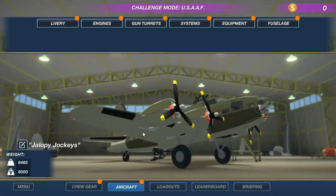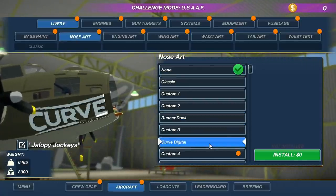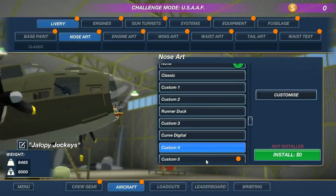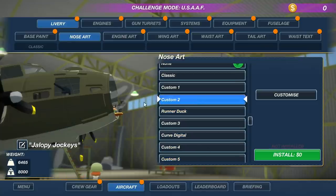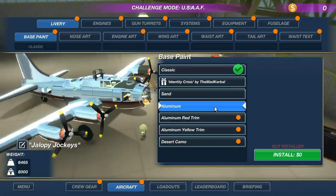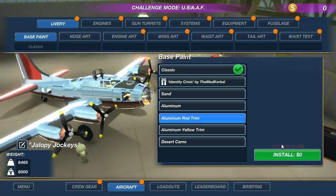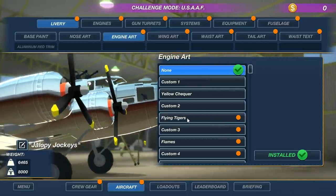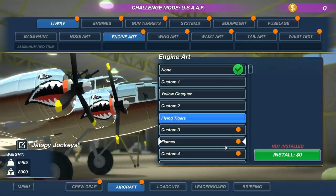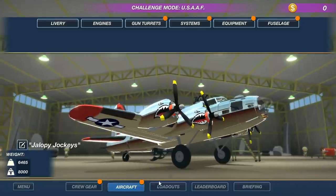We've got to get some money in the challenge mode. Look at that bomber right there. We've got some upgrades and stuff we can do - and I guess all this is free. So this is just like upgrading and things like that. You can see all the different options - aluminum! I like the aluminum stuff. Let's do this - oh yeah, beautiful. Flying tigers! Should we do flying tigers? I gotta customize this thing. Oh yeah, look at that - freaking beautiful bomber.